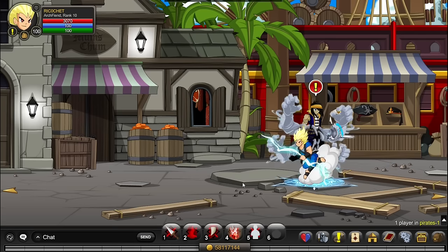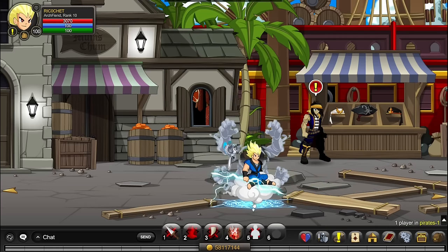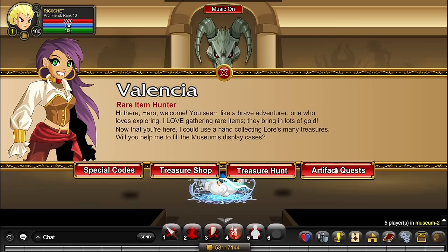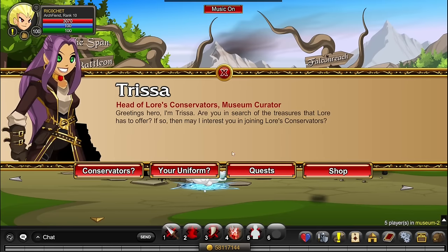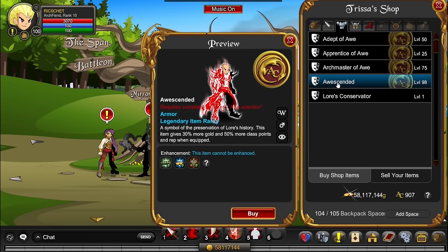The best XP boosting item overall is All Ascended armor. Go to slash join Museum, head to the Crossroads, and click on Trissa. It gives 50% reputation, 30% gold, and 50% class points. It's long and difficult to get but the huge boosts make it kind of worth it.